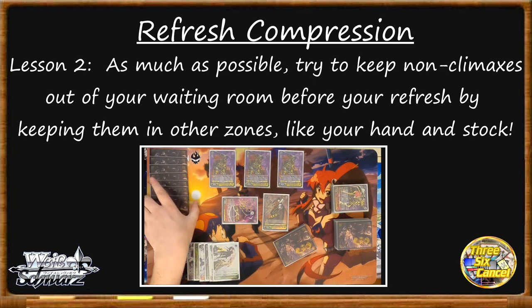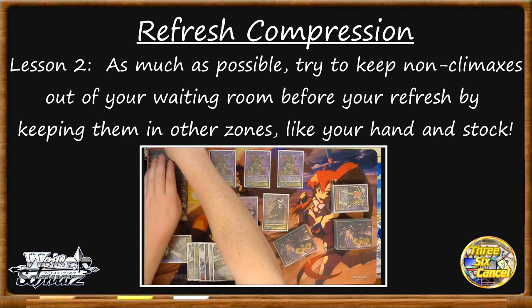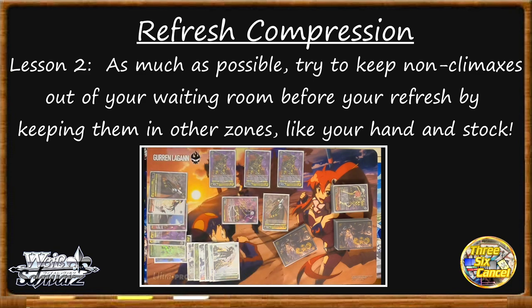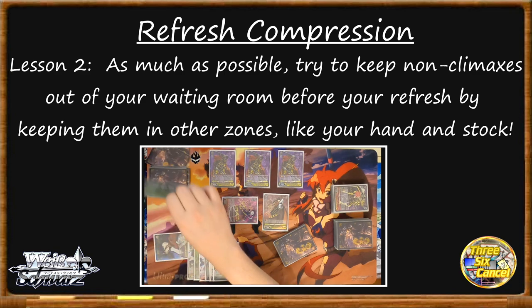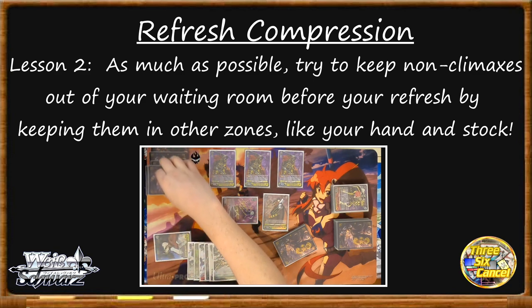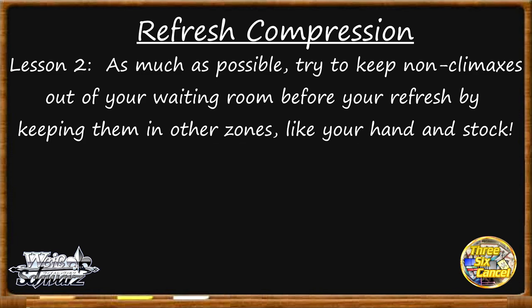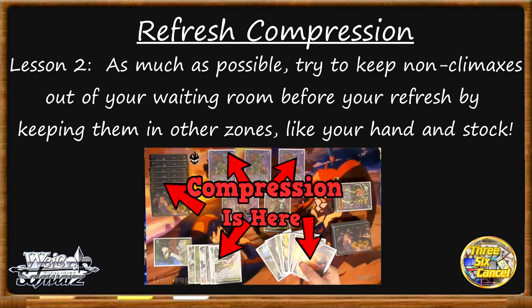Players refer to clean stock a lot — it's the idea that you have a lot of stock and don't have any climaxes caught in there, and having clean stock is a great thing. But stock and hand aren't the only places you can keep cards out of your refresh. The stage has five slots, and if you can make your characters work for you and keep your hand size up, a full stage also keeps cards out of your waiting room. There's also your clock, which is a critical component in managing your refresh compression. A clock with six cards and no climaxes is a great way to keep your refresh compression up — managing your clock so that you don't have to level up and dump its contents into your next deck when you can avoid it is going to help your refresh compression immensely.